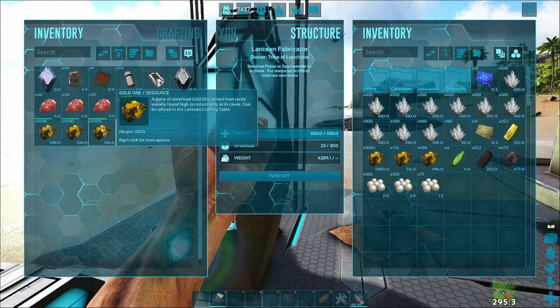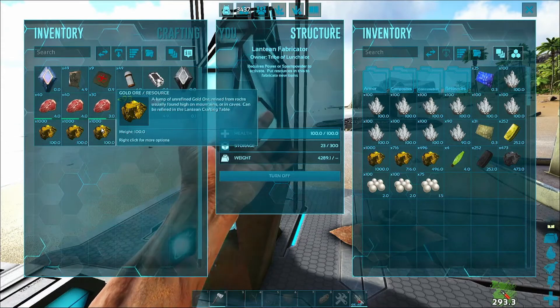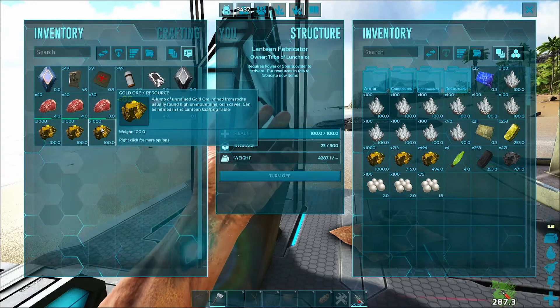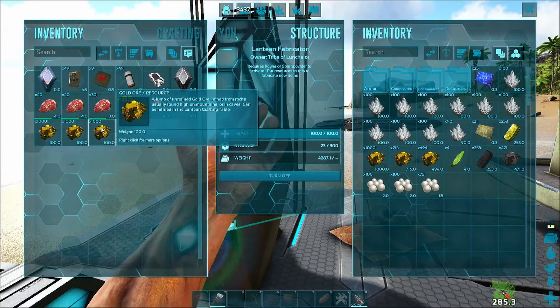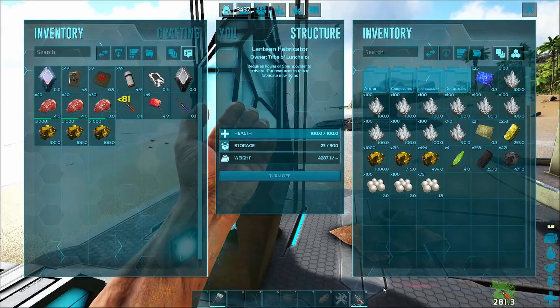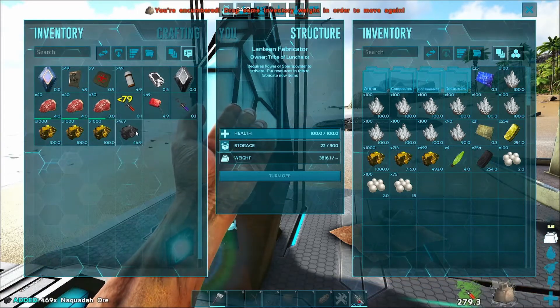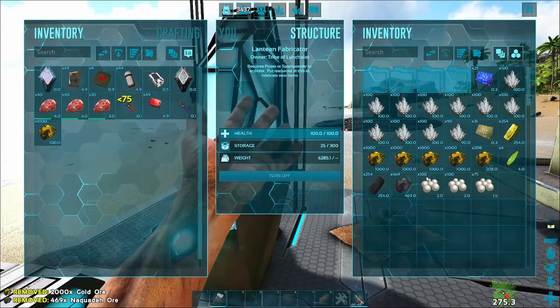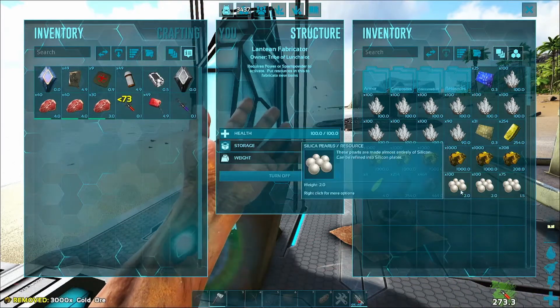So it's about a 90% weight reduction on everything. But it doesn't affect vanilla items, so all of the stone and everything will be exactly the same. So yeah, mod resources get a weight reduction because they are quite heavy and you do need a lot of them.